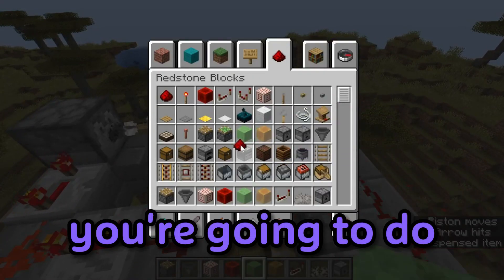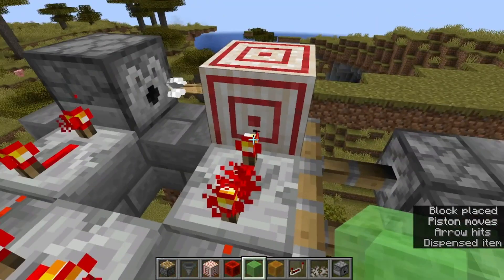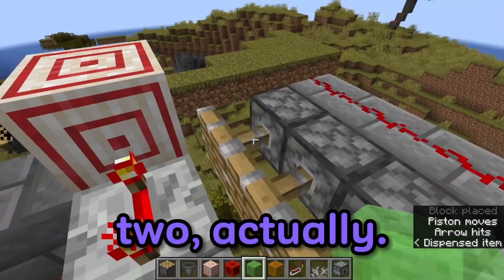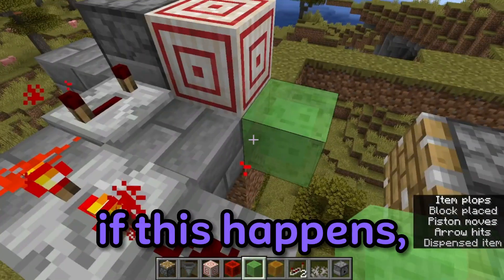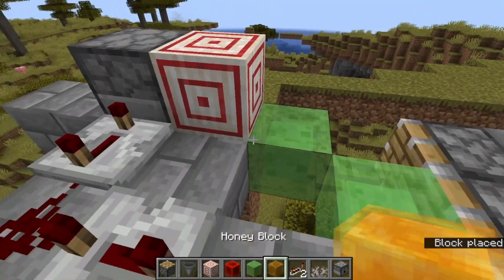The next thing you're going to do is to place a slime block here. If this happens, it means it worked. Then place a honey block here.